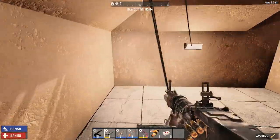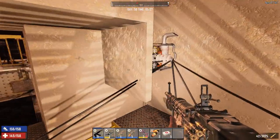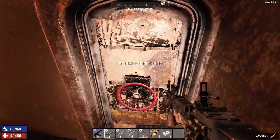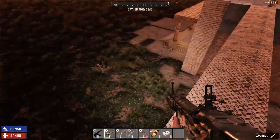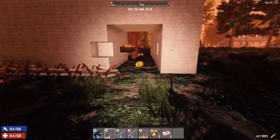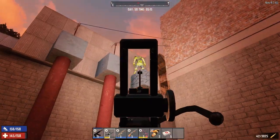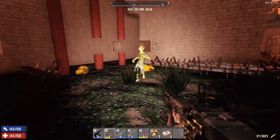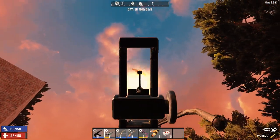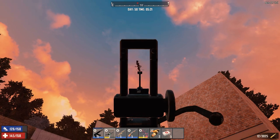Somebody's downstairs busting on stuff here — let's go see what's left of this horde. So we went through almost 400 rounds of shotgun — the junk turret is empty. Oh, they smashed the bottom down here a bit more than I thought they would, but not a lot.